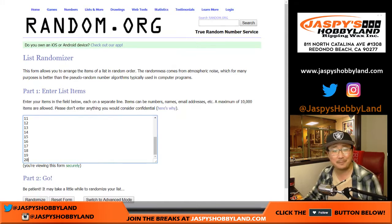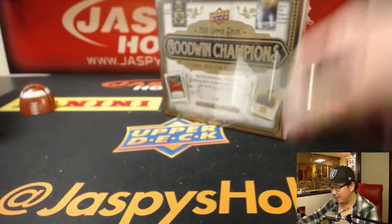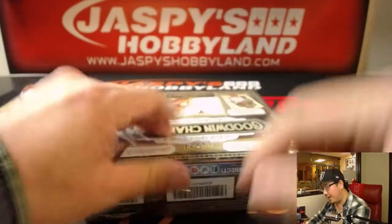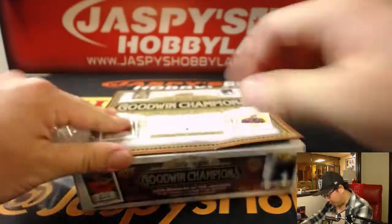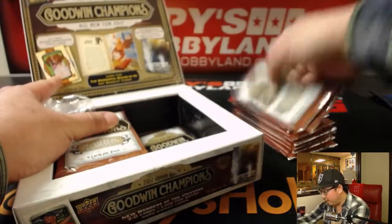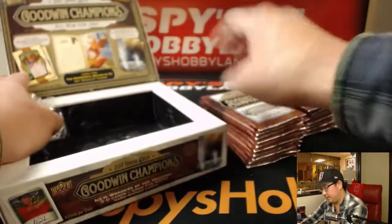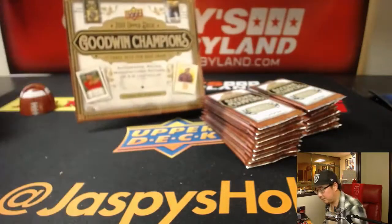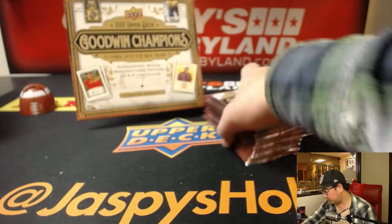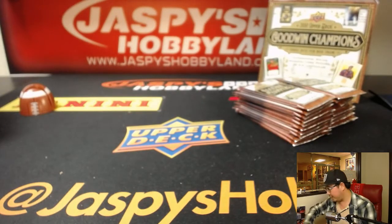We have to double up your names, like Sir Mix-a-Lot, because there's 20 packs in this box right here. So here's what I'm going to do: I'm going to open up the box first, number the packs, then randomize your names, randomize the packs, and then see who gets what. Good luck, folks. We have a one-box break of Immaculate Soccer coming up next. Let's number these.